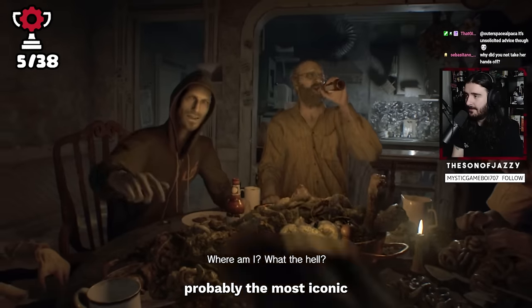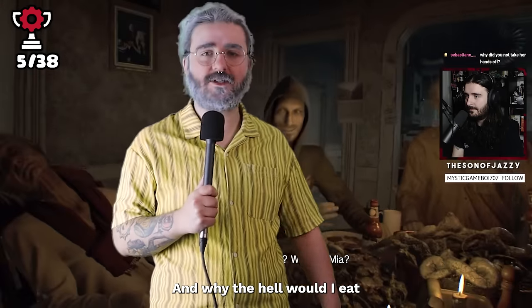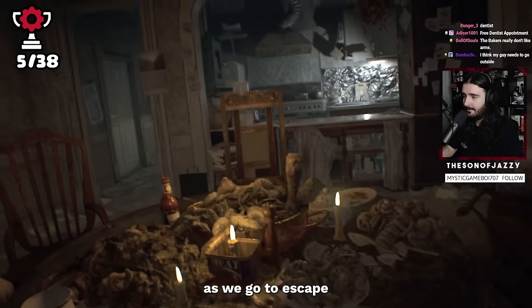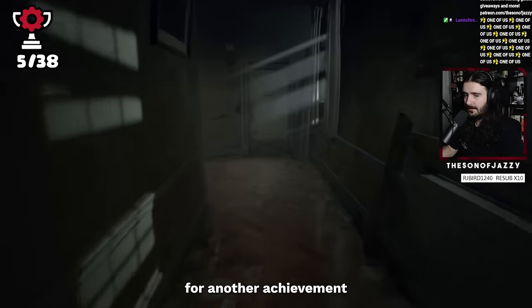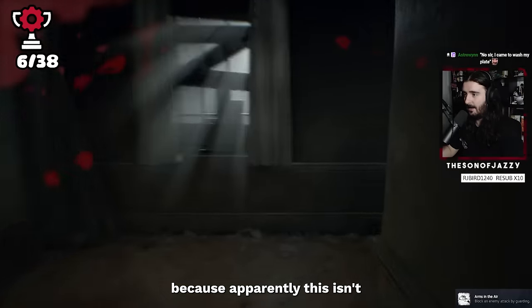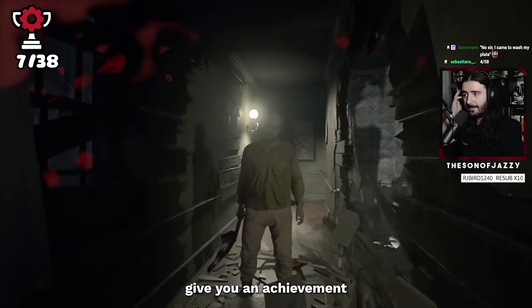After that incredible intro, it's time to start the game properly. We go to escape our irksome confinement — it goes well for about 20 seconds before Jack comes back and begins to chase. This gives us the perfect chance for another achievement: when we block an attack by guarding, we unlock 'Arms in the Air,' and we also unlock 'Behind Closed Doors' for, well, closing a door. This game really does give you an achievement for absolutely everything.